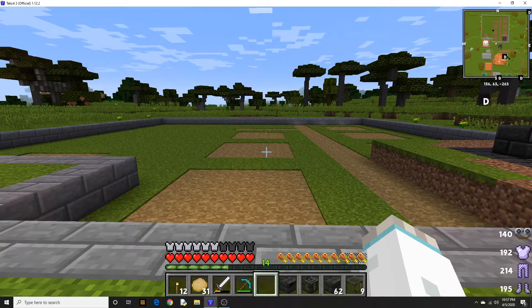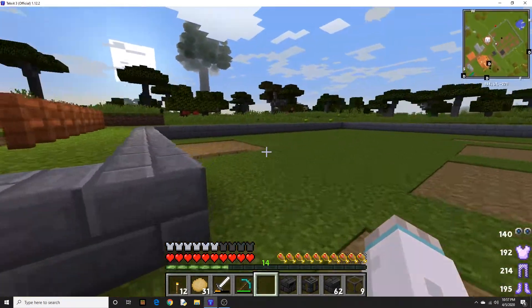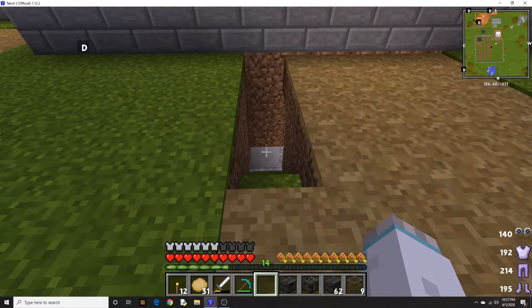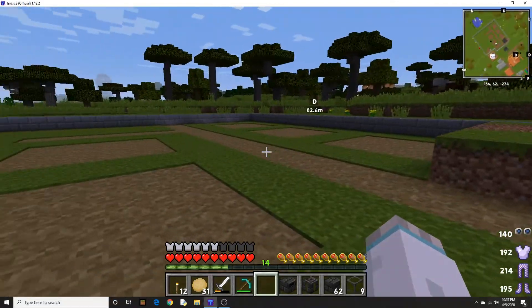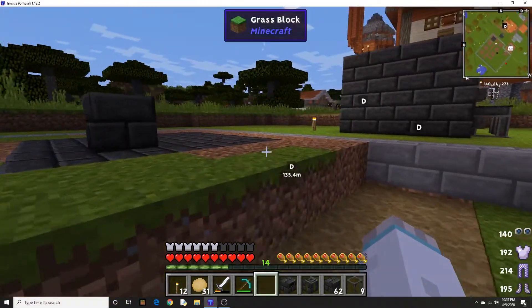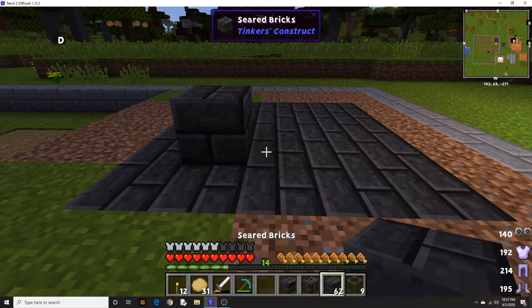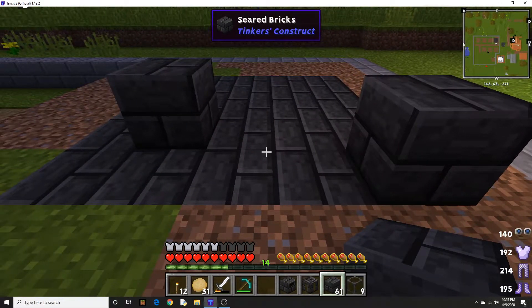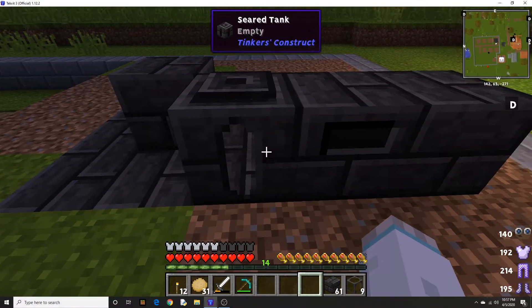So what I'm going to do is all the section parts are going to be where smelteries are built. I'm going to have mine carts that come out of this spot over here, which goes all the way down to the bottom of the quarry. I'm going to send the carts up and they're going to get to the smelteries, and this stuff's going to get melted. So with that being said, we're going to build another smeltery. The first thing you need is the seared bricks, smeltery controller, and a seared tank. The tank is what holds the lava, and the controller is where you put the ore.